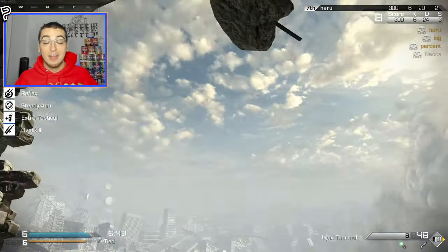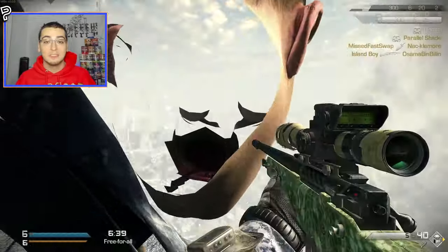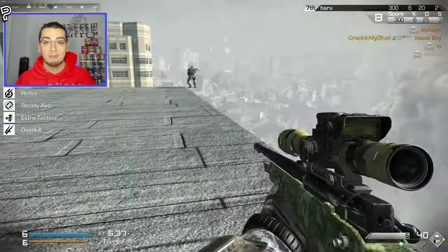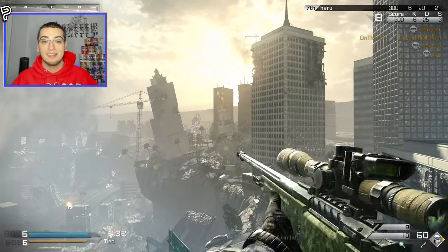Not only variety in where they hit from, but what they hit because of the variety of classes. As far as knifing goes, knifing someone normally works just like it does in normal gun game, where it sets them down one kill and they have to get a kill with the gun they were just on to get back to where they were.